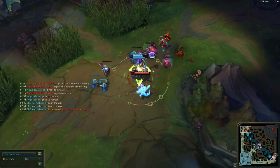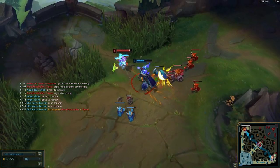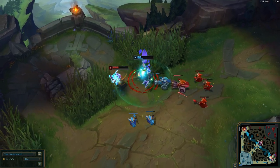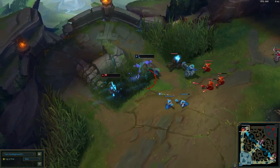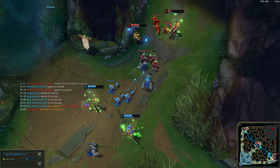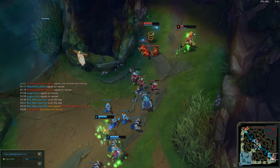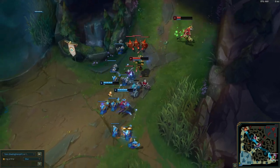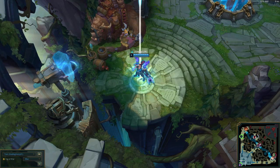The one champion I would not use Taric against is Gnar. Gnar is just so hard to catch even with Taric, because Taric really only has his E stun — unless of course you have Stridebreaker — but still, even with all that, Gnar is really hard to catch. So I would not use Taric against Gnar, but basically everybody else Taric can go against and hold his own, especially with his ability to sit in it.